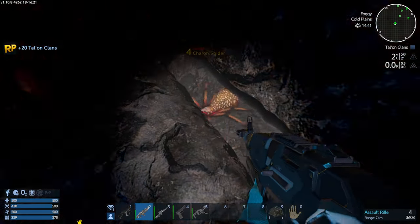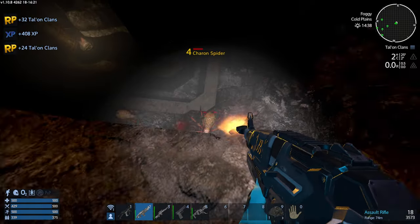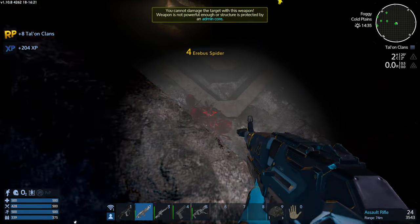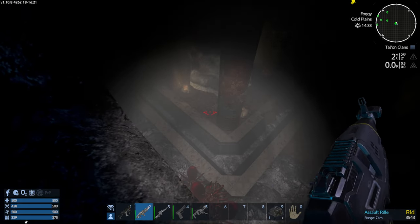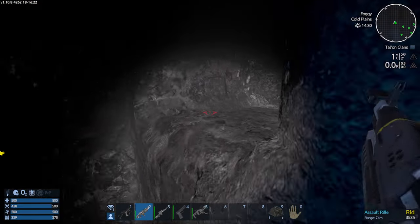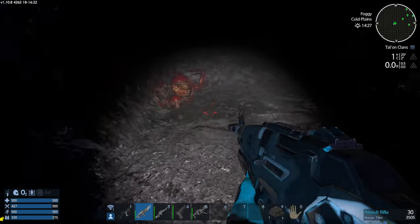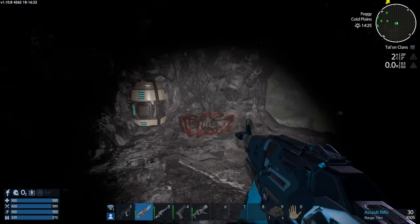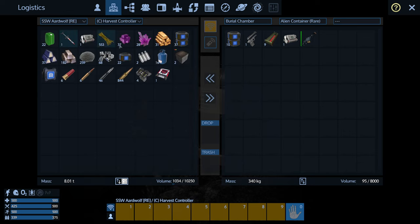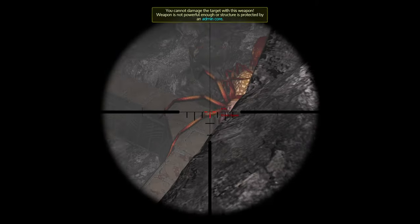I did not expect them to be so tough there. So, 32 rep to their clan — now we're talking. We'll get some meat out of this too. Not really good meat, because we've learned you can get an insane amount of meat from those big dudes anyway. Even their babies give tons of meat. Let's see if we can shoot them down here. Oh, there's a container in there. You've got to be careful because there's so many spiders here — you want to make sure you get the good spot. There's some loot here.